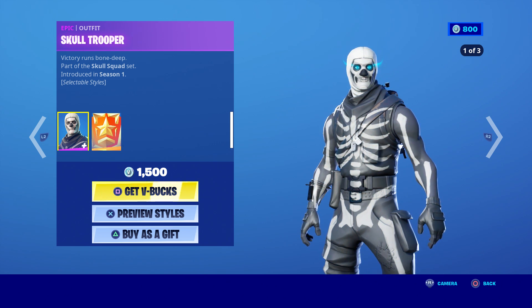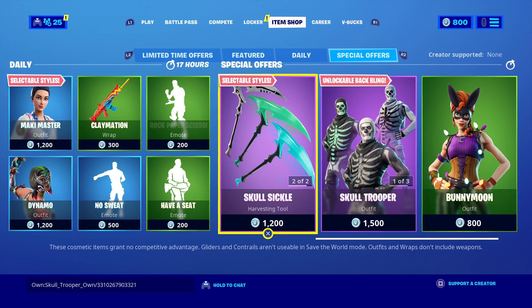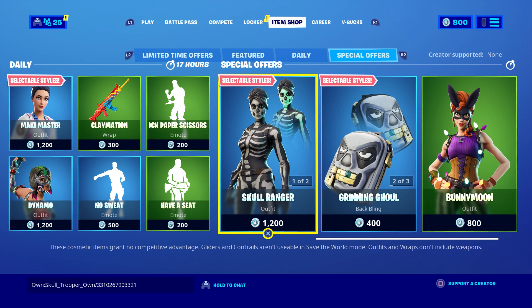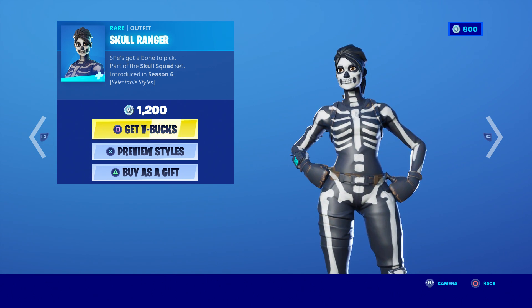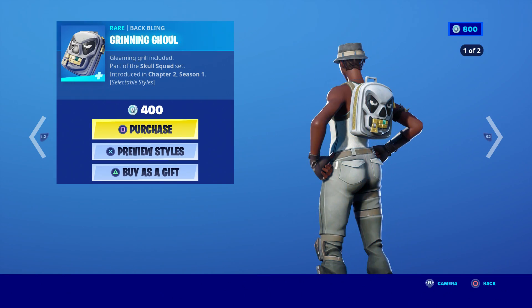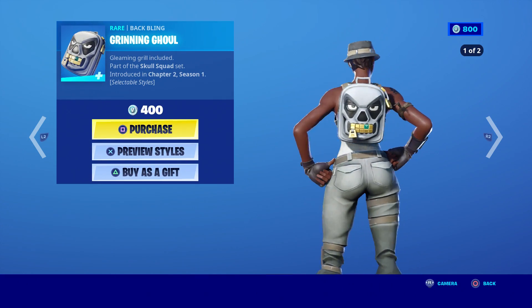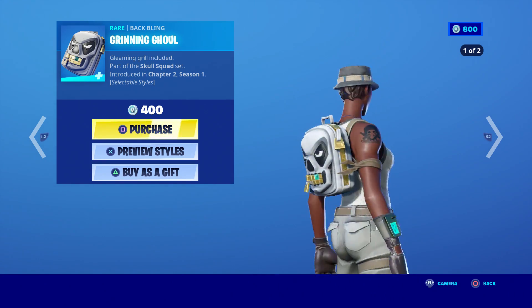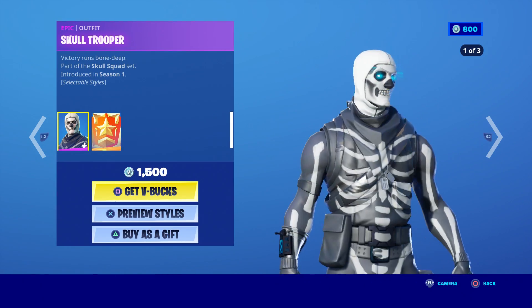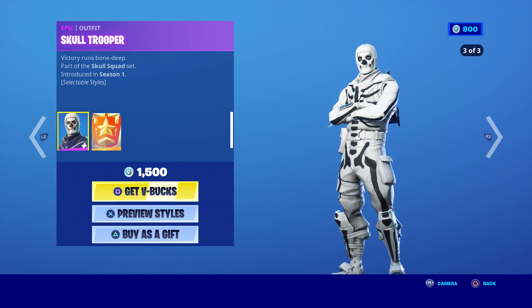Let's get started. How to get the Skull Trooper — this is a new code because the other one kind of expired, but you can try it again to see if it still works. This new code can also get you the Skull Ranger, and the Skull Ranger is not too popular. The Skull Trooper is pretty popular though. If you don't want the Skull Trooper but want the back bling and all that, I'm willing to hook you up too.